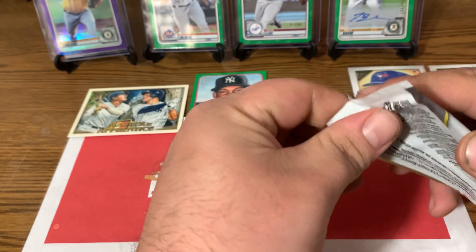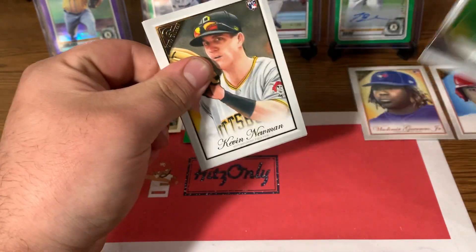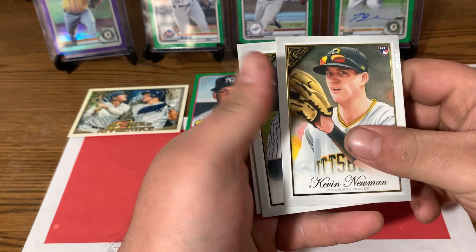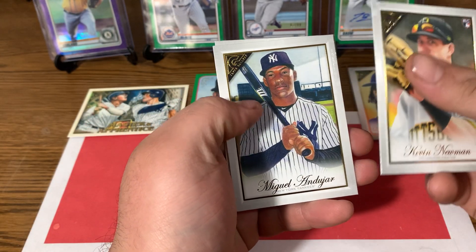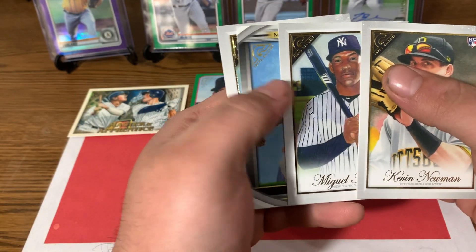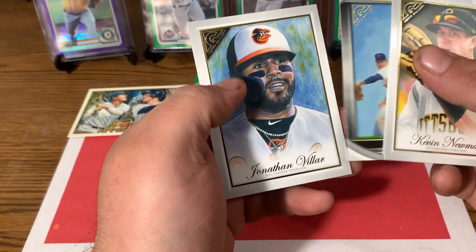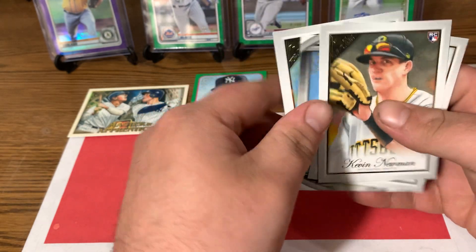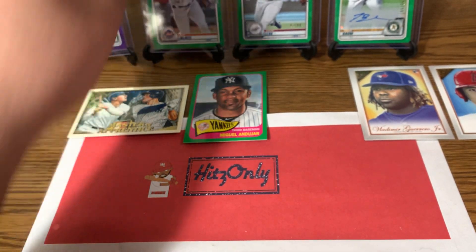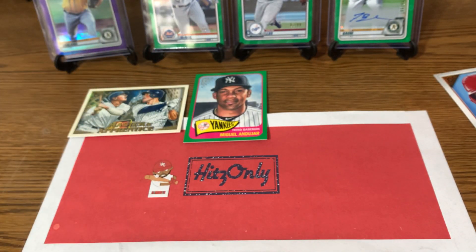Our last base pack here. Kevin Newman rookie — that's not a terrible one. There's Miguel Andujar, so we got his numbered card there. I think we got a Nolan Ryan masterpiece card. And to end it off is Jonathan Villar. So no Tatis, but we did get that Vladi. We'll go ahead and get it top-loaded before we rip our parallels.